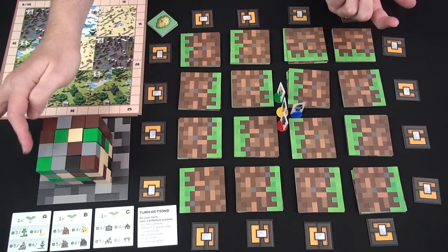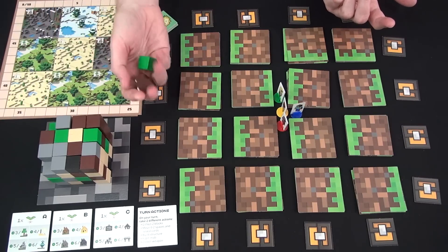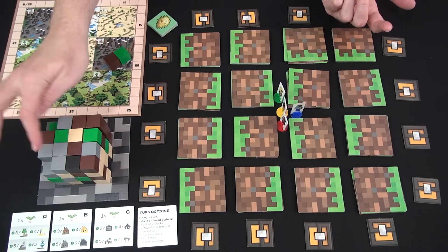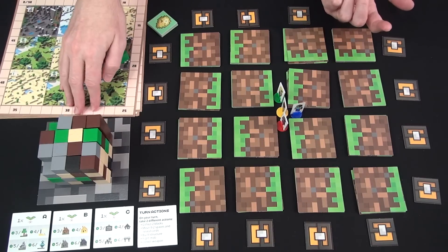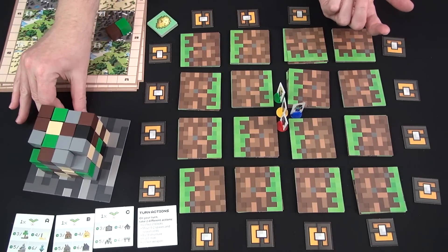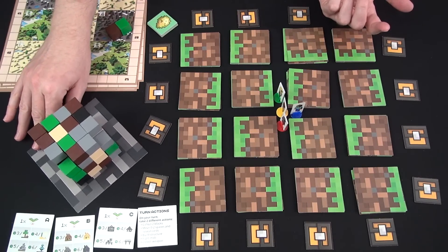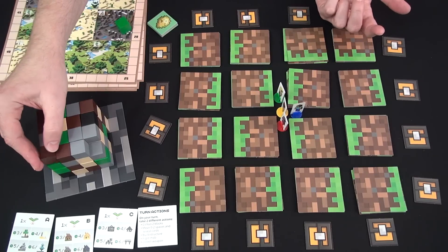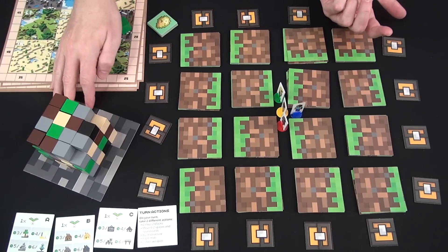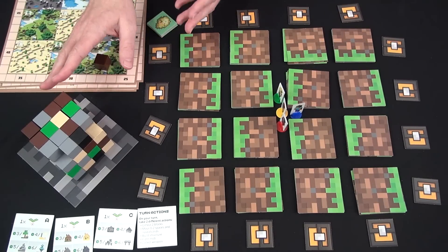So you can collect blocks, but you can only collect blocks that have a top surface available and two sides available. So in the first turn, you can only get the four corners. I can draft this one and take a wood as well — whatever you collect, you put in front of you. Now I've exposed a few more cubes for other people to grab, including the ones on the bottom. There's all sorts of resource denial that can come into play as you're taking resources from this cube.